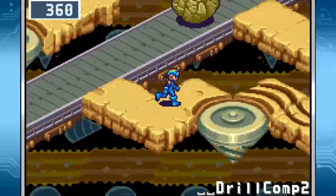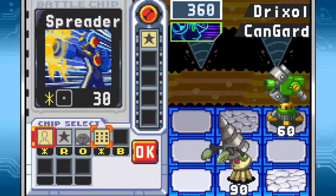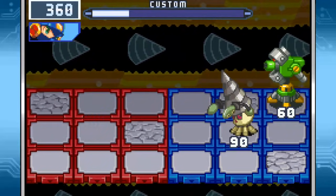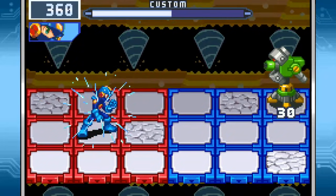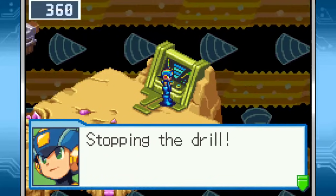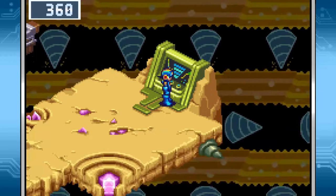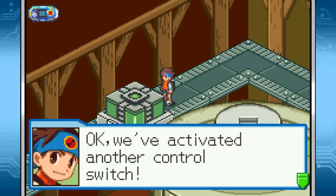This is a bit trickier. Safety first. Is it overkill? Sure. But it's satisfying. Stopping the drill — Mega Man pressed the control switch. The drill slowed down. We've activated another control switch.